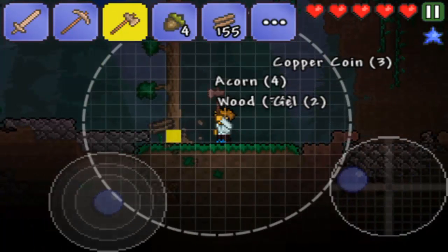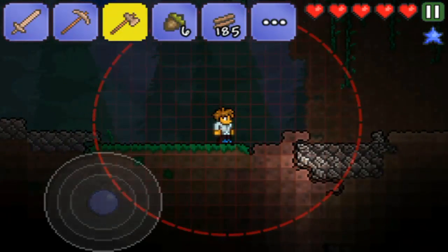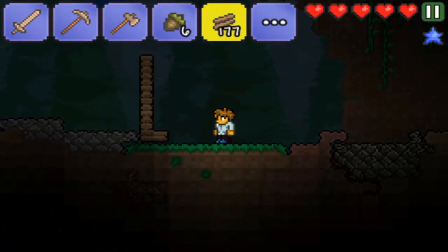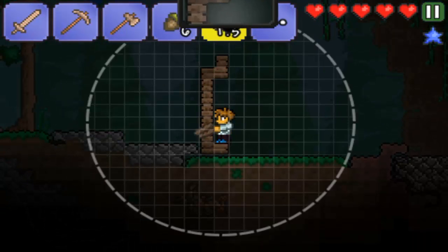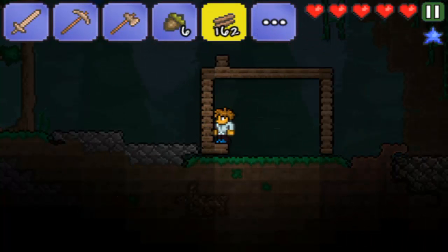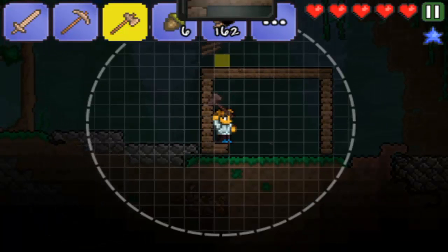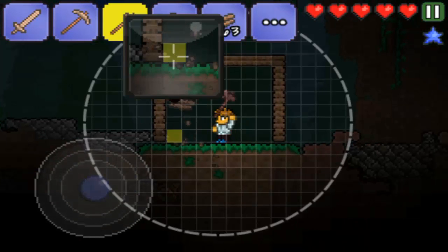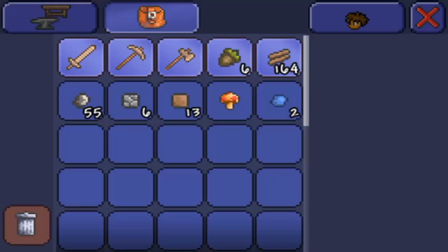I just killed that slime — it gave me gel. Alright, so I just got gel. Let's go ahead and build this — it's getting really dark and it's going to become hard to see. This will just be my temporary cabin or something. I'll make a bigger house later but I'll just have to live in this small cabin for now.